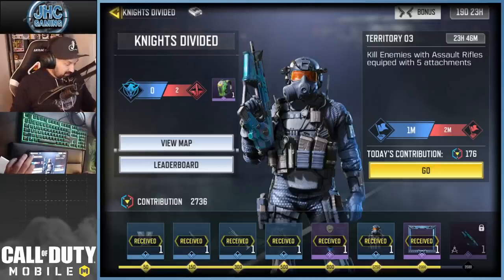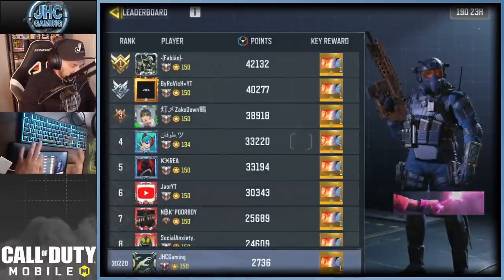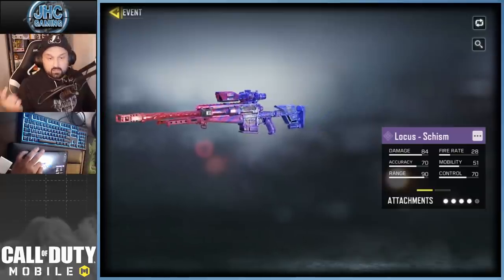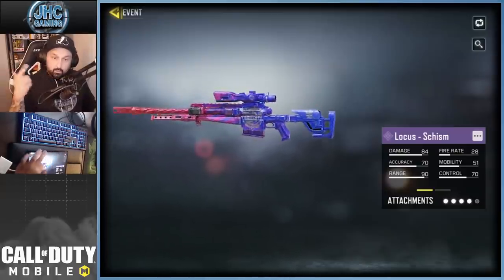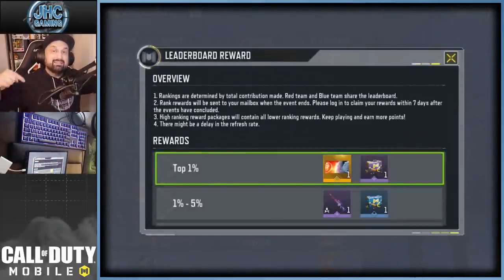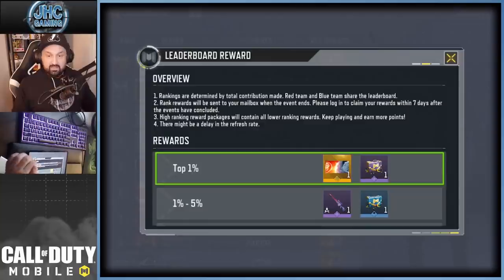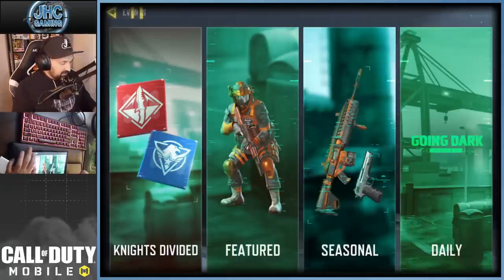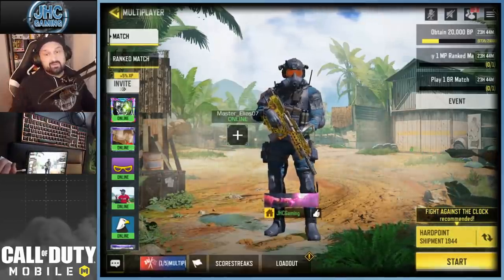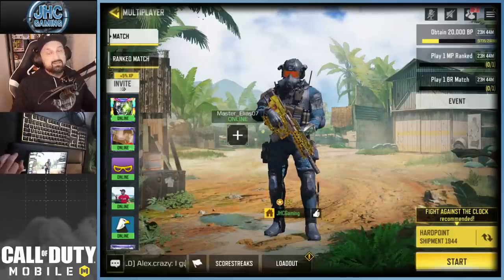The real reward of the event is the Locust - it's absolutely beautiful. It doesn't matter if you're on red team or blue team; if you want the Locust, you have to be on the leaderboard and be in the top five percent at the end of the event. So if you have it now, it's not over - you have to be in the top five percent at the end. Keep grinding! That's it for me - hope you enjoyed the video, good luck with the event, good luck with the rewards, I'll see you guys in the next one, take care.